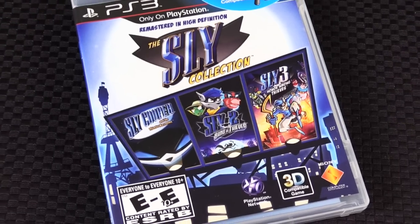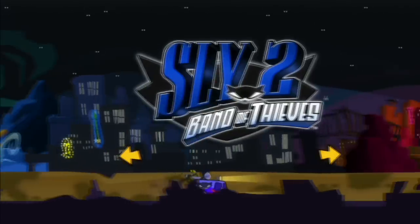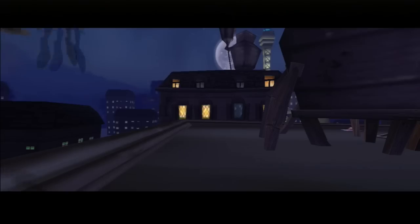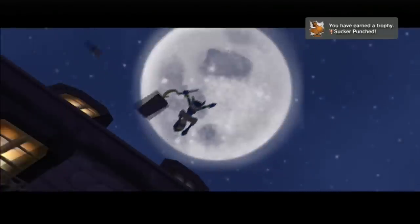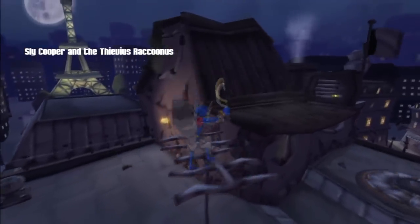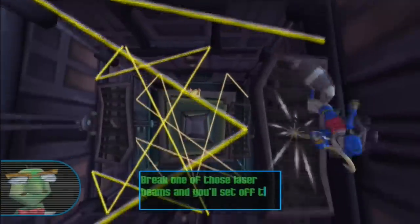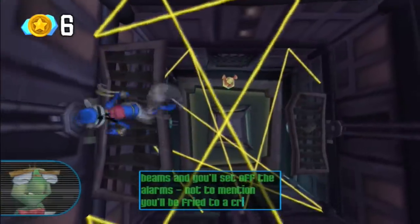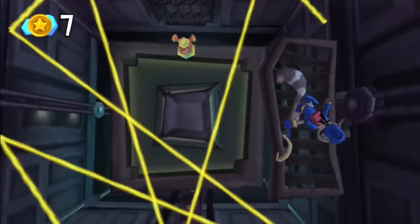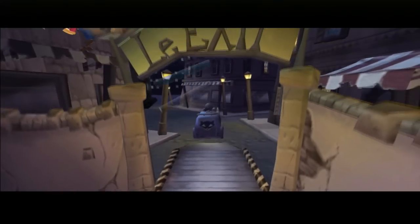Since we're talking about awesome platforming games, we've got to talk about the Sly collection, because these were awesome platformers on the PlayStation 2, and this has the first three games. If you're not familiar with the Sly Cooper series, they are a really cool mix of stealth and platforming, with some of the best supporting characters. Love this series — it's so, so good. Like some other Sony releases shown here, this one also supports 3D televisions. And as a bonus, if you happen to have the PlayStation Move, there are some mini-games you can play on this disc. The first Sly Cooper games are just some of my favorites of that generation and should definitely not be missed.